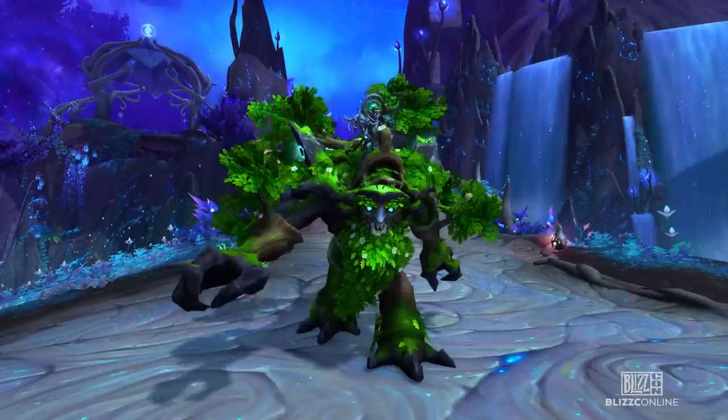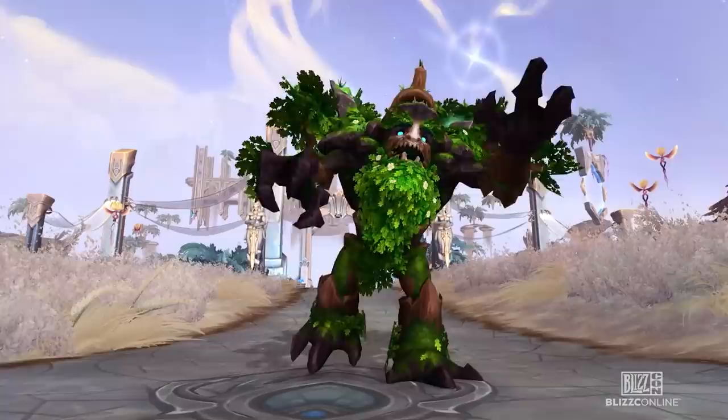One of the ideas that came up was the changing of the colors of the leaves with the seasons. I thought it was really fun to have these little extra easter eggs hiding on the mount, and it really helps bring the character's story and personality to a more unique place. The team also added a little caterpillar to the top of the tree as a nod to the caterpillar that did not win the contest.